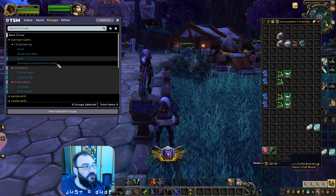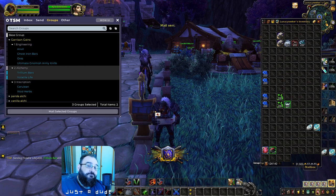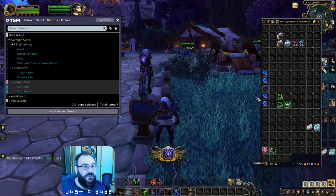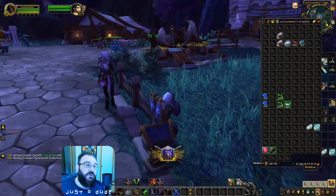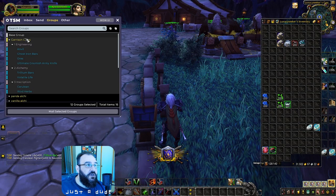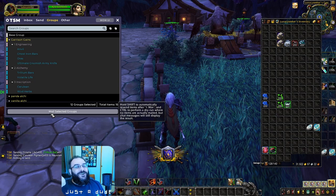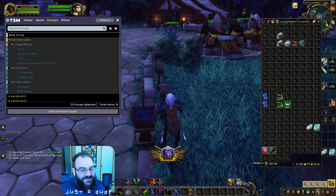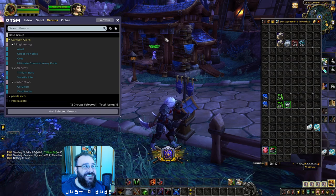Let's verify: deselect Engineering, select Alchemy — it should send out extras and keep the right amounts. It kept exactly what we needed. Do the same with Inscription — it'll keep 400 and mail off the extra 400. Now that mailing groups are set up, every time you go to a mailbox, just select Garrison Gains, hit 'Mail Selected Groups,' and it's going to mail off all your extra materials to exactly the characters you wanted. They hold your inventory and then restock the guild bank.